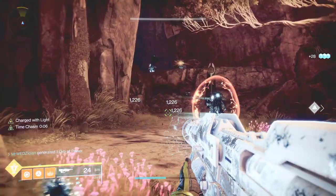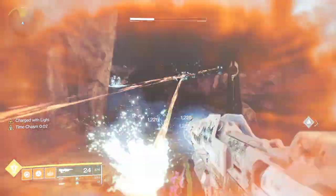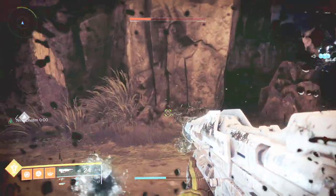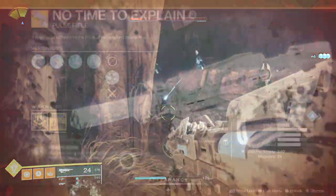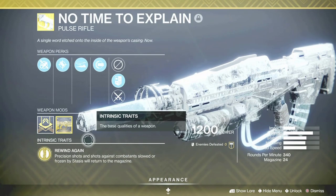Hey guys, my name is Weds, and I'm working on my Varix impression, so thank you guys for tuning into the channel. The grind is real — No Time to Explain is an exotic pulse rifle from Destiny 1 that Bungie brings back to Destiny 2 as a better version of itself.